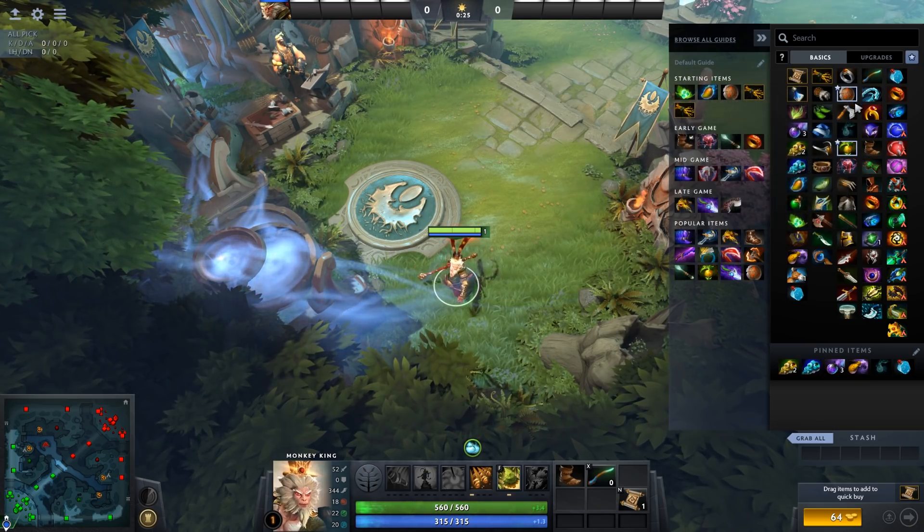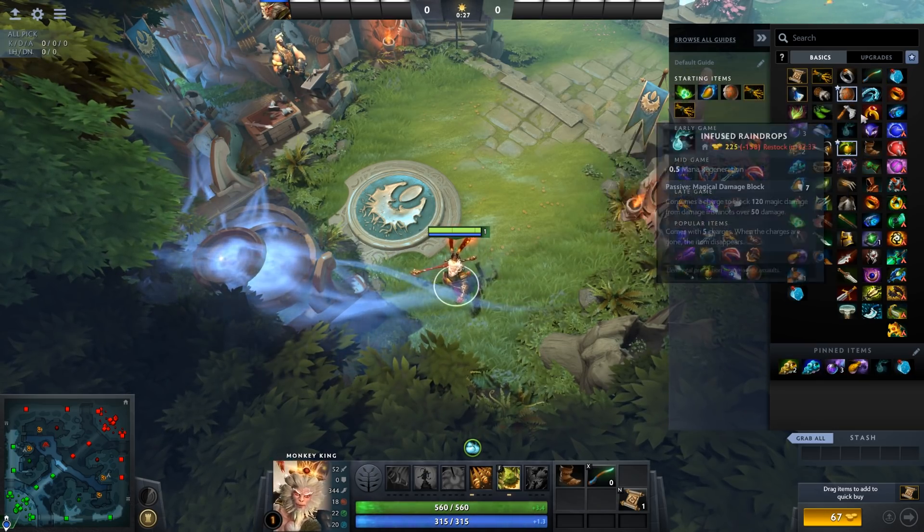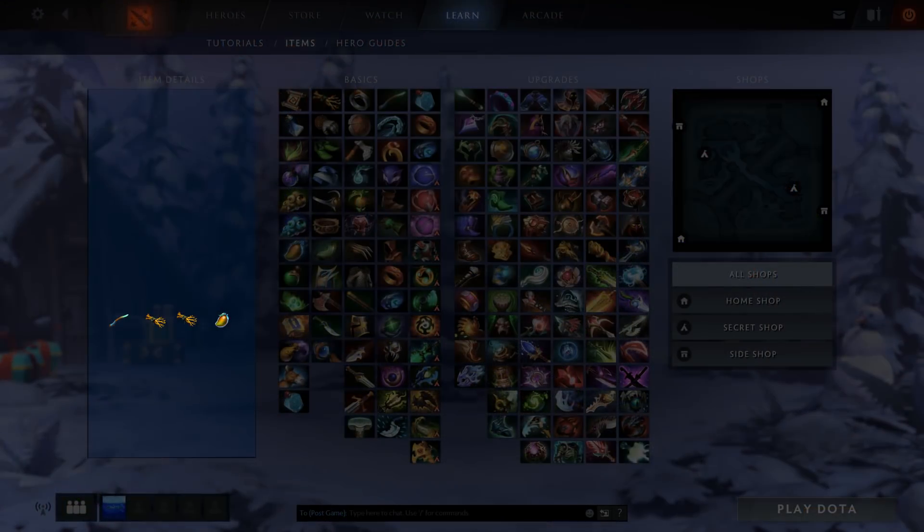There are two types of items in Dota 2 shops: basic items and upgraded items. For example, if I want an item that's ready for brushing my teeth, I want a toothbrush that already has toothpaste on it. But if I want to buy the basic item parts of that, I'd have to first purchase a toothbrush and then purchase a small amount of toothpaste.